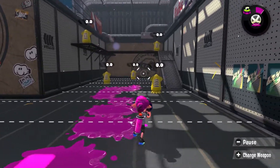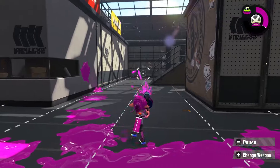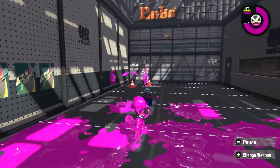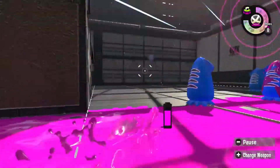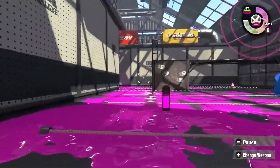Most shooters behave the exact same way, just with different stats, but the two Nozzle Noses, L3 and H3, are different. Every other shooter class weapon in the game is fully automatic, meaning that as long as you have the right trigger pressed down and you have ink left, you'll continue shooting — but the Nozzle Noses are semi-auto. That means every trigger press will only release three bullets of ink, and you'll have to release and press again if you want to shoot more.